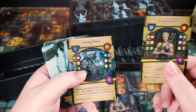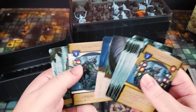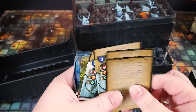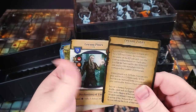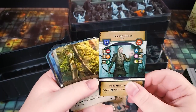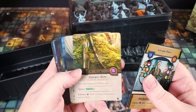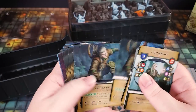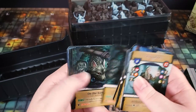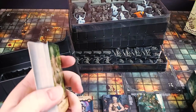We've got new ally cards and then another hero here — Layson, who looks like a werewolf. He has an ally version and a hero version, and he's actually an elf werewolf who can flip over — presumably transforming between forms. He starts with a knife. Then we've gotten to our quests, so here are our quest decks.